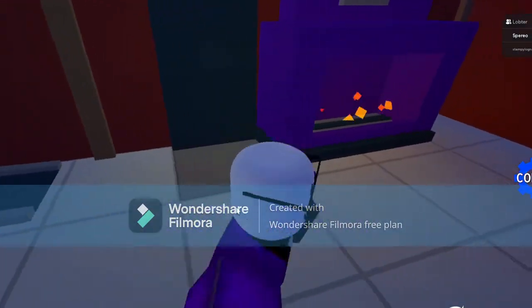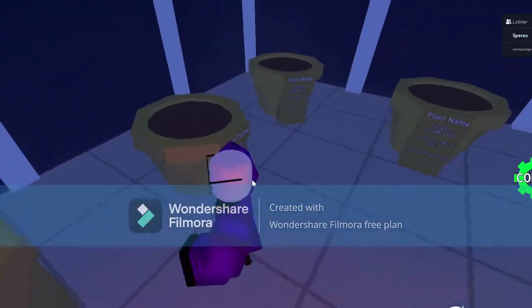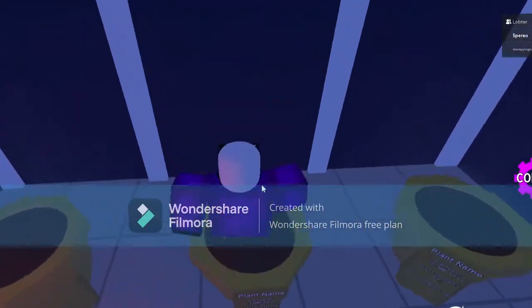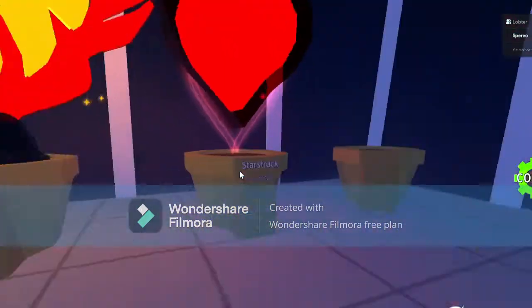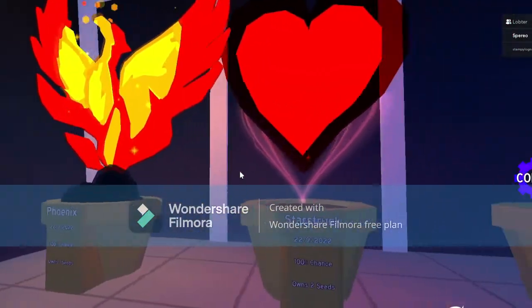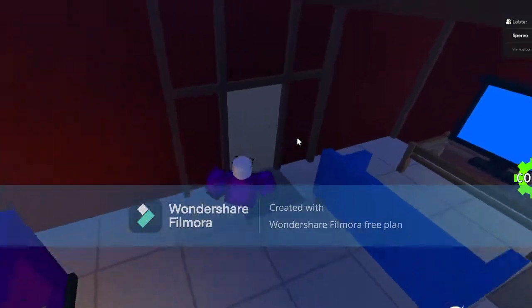Let me show you a Robux exclusive area. This is the greenhouse, where you get to keep all of your precious plants that you can't really get anymore. Over here I've got the Phoenix and Starstruck — both of which I traded for.